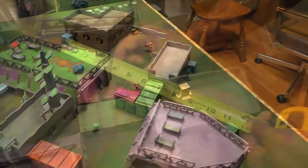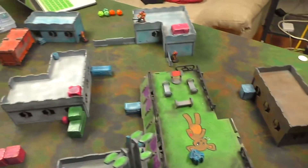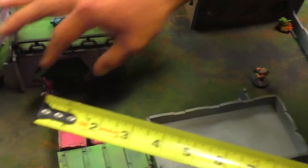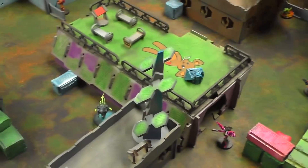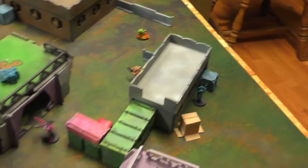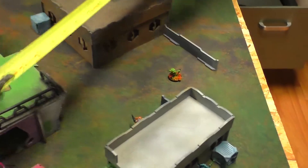No AROs. Command token regular order — Kodali, Morat, Seed Soldier, and the one across that building are all getting moved up. Going in rows. Second short skill, second short skill.